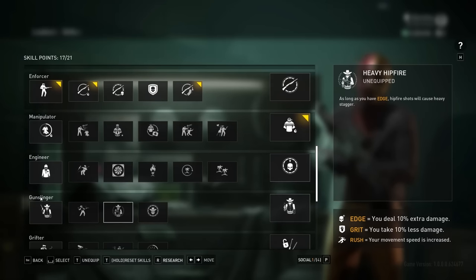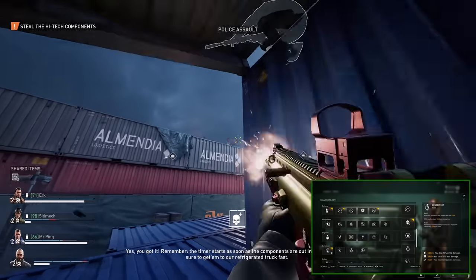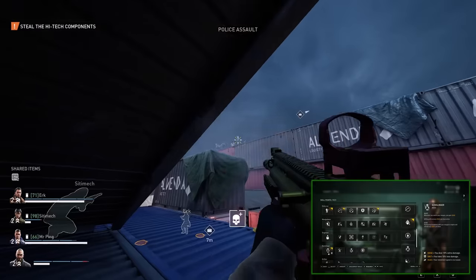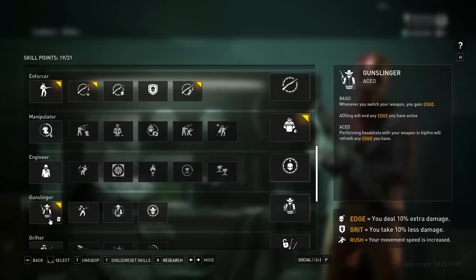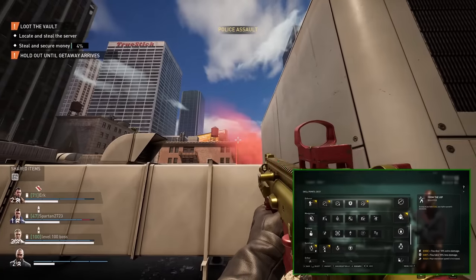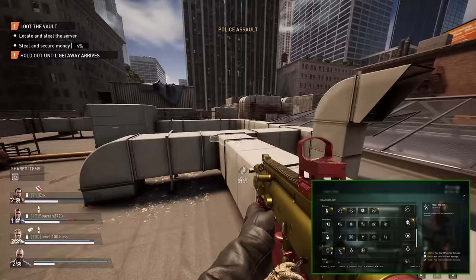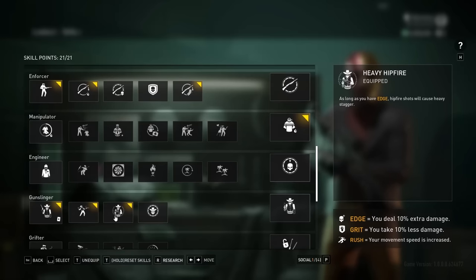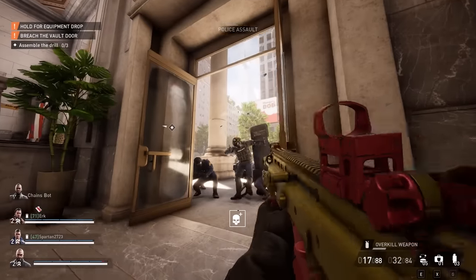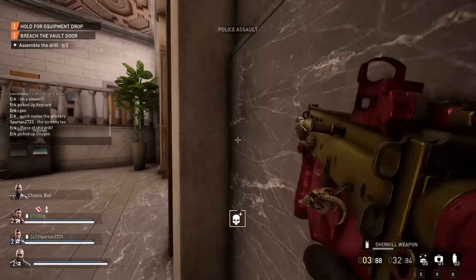This build's final skills go into gunslinger, with gunslinger ace giving it an incredibly easy source of edge, only requiring me to switch weapons to activate. I ace it out just because I like to be able to reset edge more frequently via hipfire headshots, instead of purely relying on grit and combat reload, as I've found this allows me to be even more aggressive in my play. From the hip is a crucial skill, being the main reason why we never have to aim down sights with the VF-7S, as it massively tightens its hipfire spread. And heavy hipfire is the MVP you didn't even know about, allowing you to stagger shields instantly, giving you immediate access to their heads. I find that shields are probably the strongest counters to gunslinger builds, so make sure you pick this skill up to level the playing field.